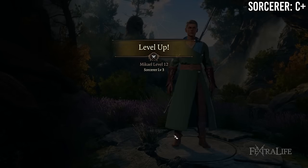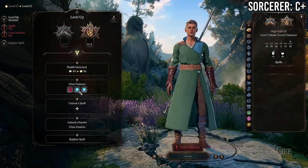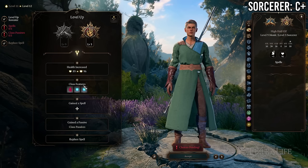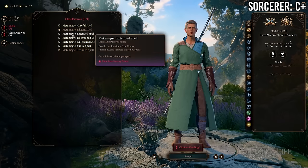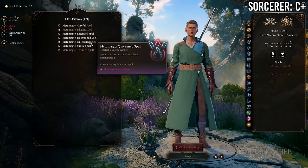At 9 Monk / 3 Sorcerer you gain level 2 sorcerer spells and slots, another Metamagic option like Quicken Spell, and another Sorcery Point, in exchange for losing Improved Unarmored Movement and Purity of Body. This is better than 10/2 — you have more going for you from sorcerer at this point and enough spell slots to justify three levels in sorcerer.